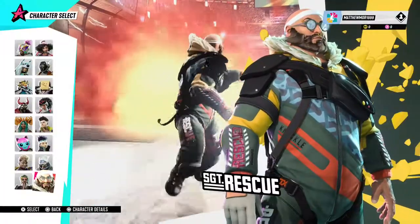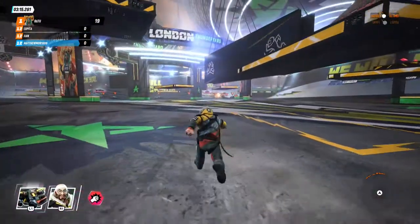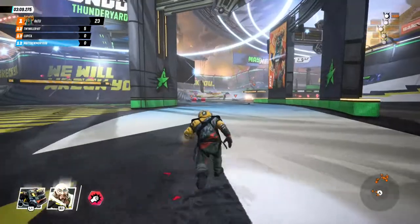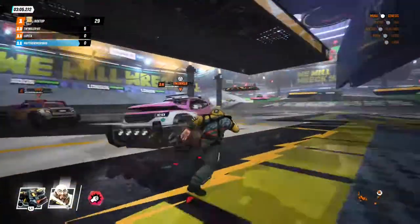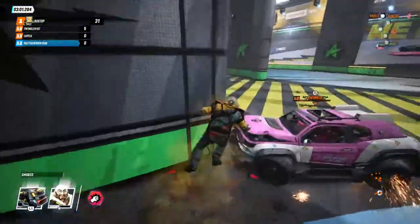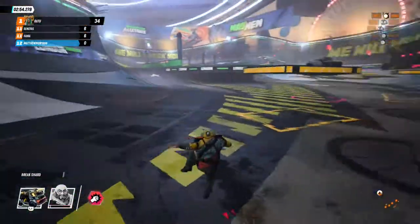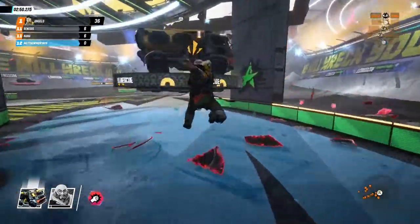The last one is going to be Sergeant Rescue. This is a similar ability to previous characters — just a trail of smoke, so you leave a trail of smoke in your wake. If you keep going around in circles, no one can see anything because it's full of smoke. Here is the hero vehicle.